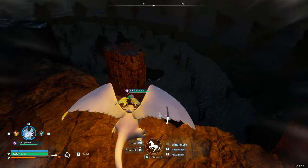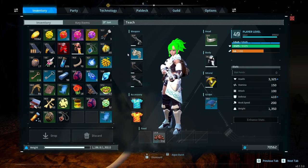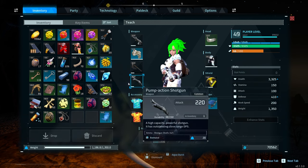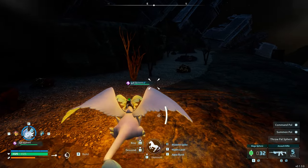If you do not spot them when you go over here, the best thing you can do is just come back at a later time. You want to make sure that you're pretty well kitted up — at least level 40. You're going to want some cold-resistant armor and then a weapon of some sort is usually a good idea, though you don't necessarily need one.